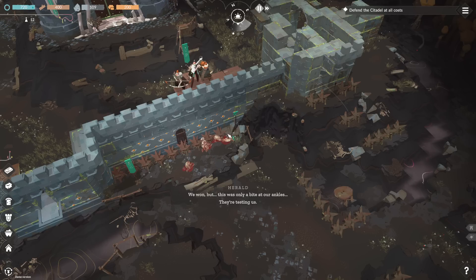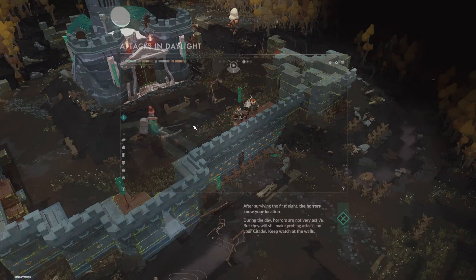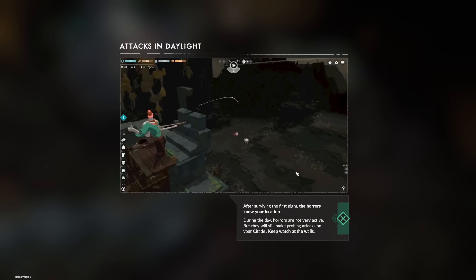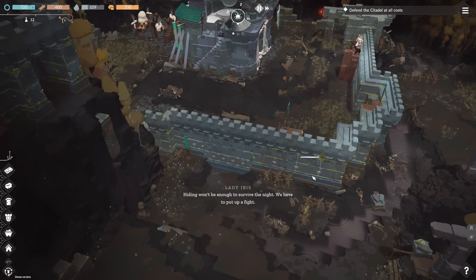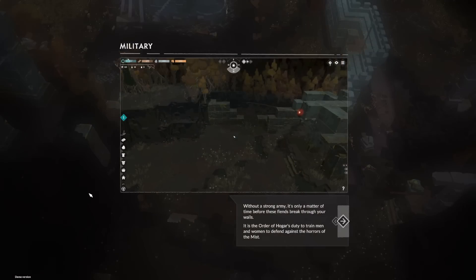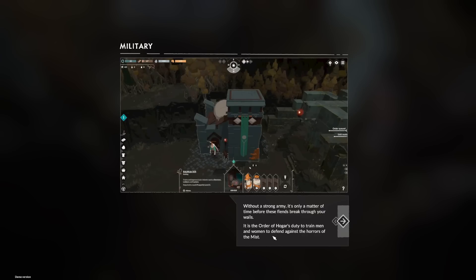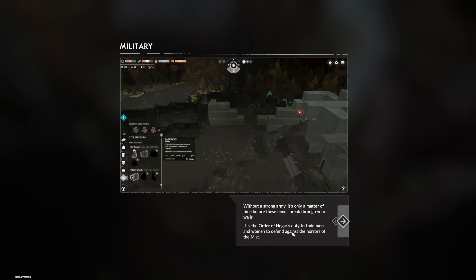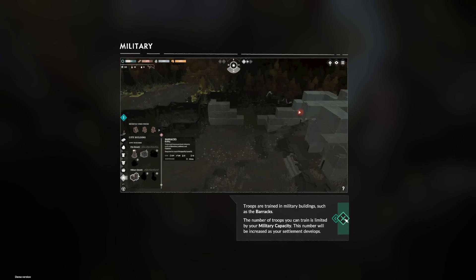You have no idea. Prepare for more conflict. After surviving the first night, the horrors know your location. During the day they're not very active, but they will still make probing attacks on the citadels, so keep watch at your walls. Without a strong army, it's only a matter of time before the fiends break through. Troops are trained in the military barracks. The number of troops is limited by your military capacity, increased as the settlement develops.